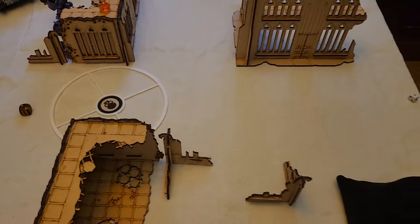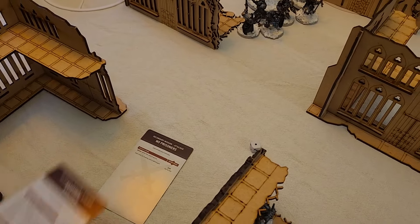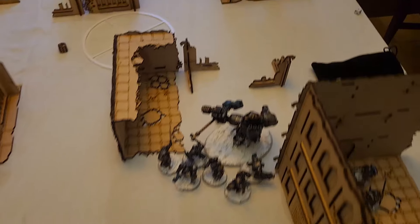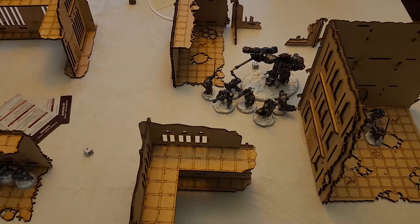On to Laura's first turn. She draws No Prisoners — completely useless — and Sabotage, which is actually useful. Both players are at 1 CP. We're going to go on to Laura's movement.